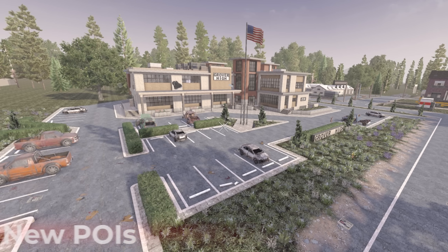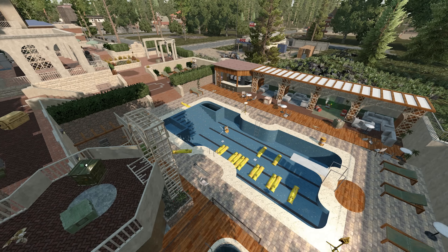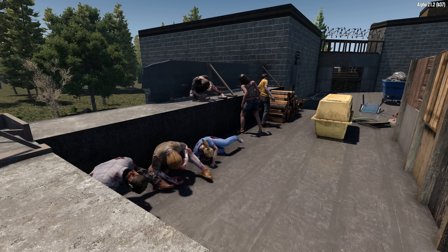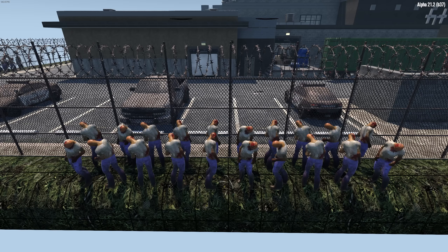Next up, we have several new POIs — everything from new army camps to a new school, various commercial buildings, and even a tier five football stadium has been reported. There has also been mention of some quote 'trigger improvements,' which basically means they're working on how, when, or where zombies will appear out of thin air. Hopefully this will make stealth more viable on high tier quests.